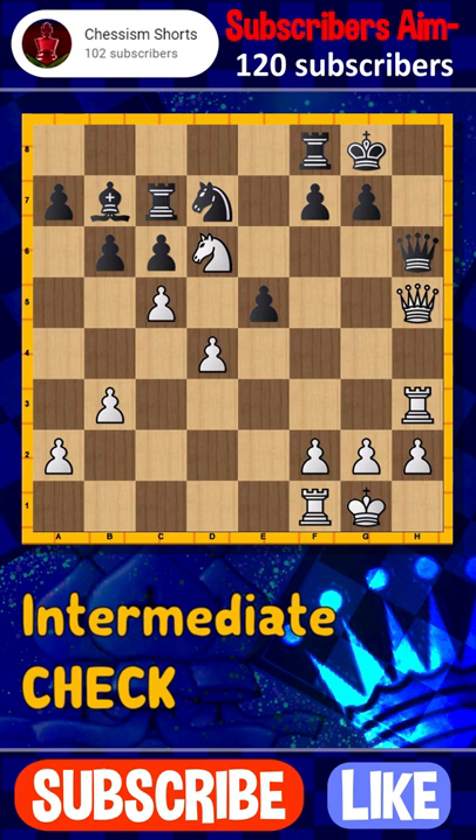We now attack the queen with our knight and force the exchange of queens. But here, rather than taking back, we first give a check and then checkmate with our rook. Game over.